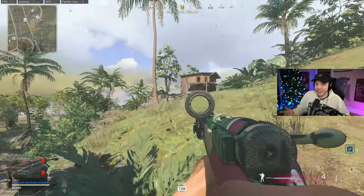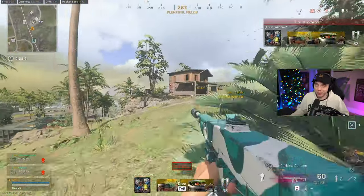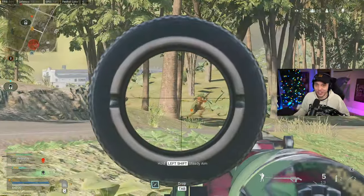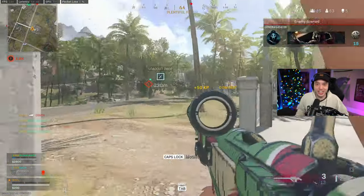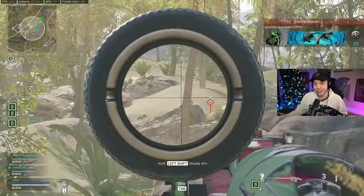There is a one-shot class in Warzone Pacific, and that class is with the Type 99, which is a sniper. Obviously all snipers one-shot, but you have to get a headshot in order to get a one-shot with those snipers. The Type 99 is different — with the correct attachments, this thing can actually one-shot to the chest, which is just ridiculous, as you guys are seeing in the clips here.